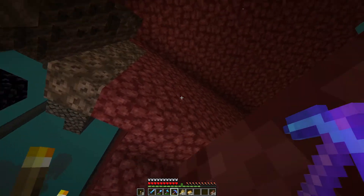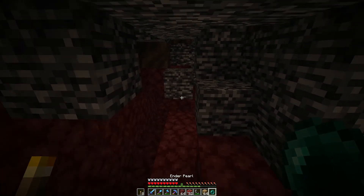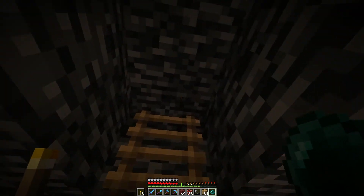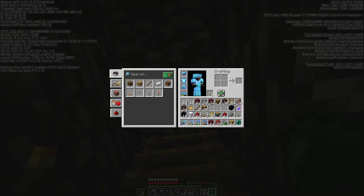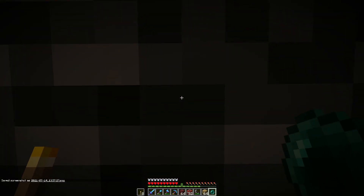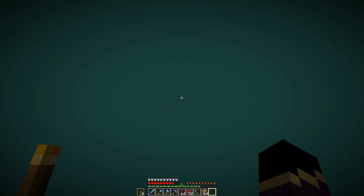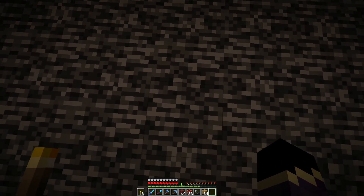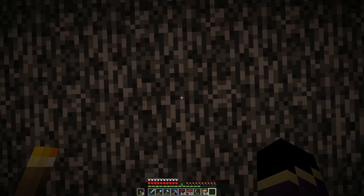Let's get started right away because I am super excited and I really want this gold. To get on top of the nether, just come all the way up to basically bedrock and find yourself this block right here. If you push F3 and see target block 127, that's exactly what you want. Then just look straight up, throw your enderpearl and run and jump — it should go through. There we have it, we're up top.